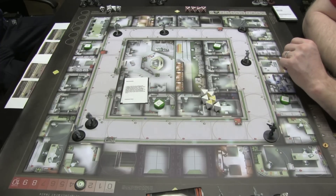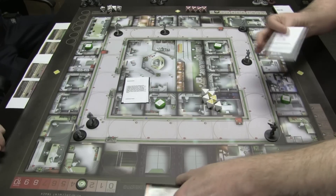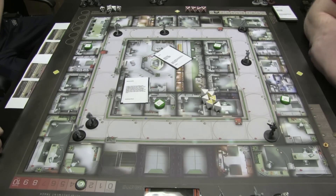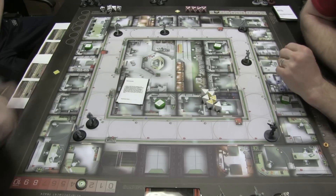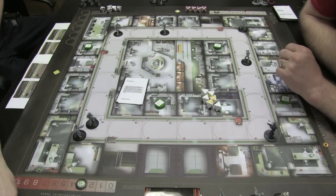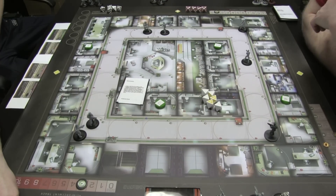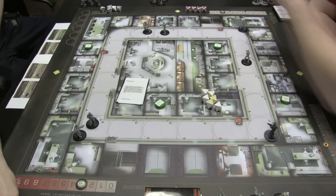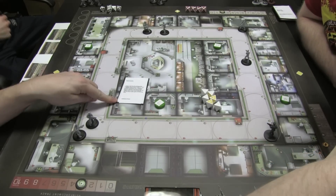Reinforcements card! We have to draw a card from the bottom of the lockdown deck and place two Mercs there. Armory. So the number two is Mercs present — move one area. Three is increase the security track. Number four is add the lockdown card located on this, which is the conference room.